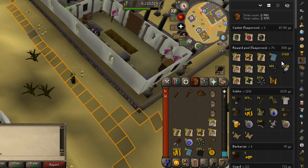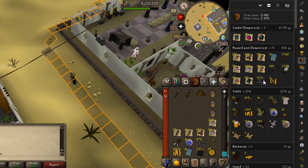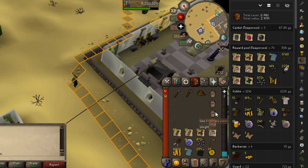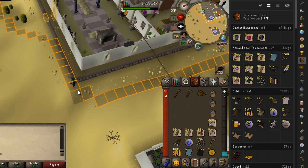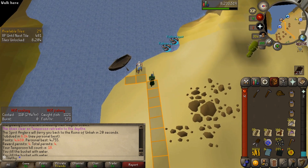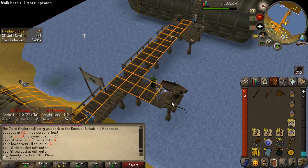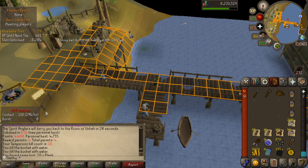XP-wise, we're getting like 30k fishing XP an hour, which isn't too bad. Getting a nice amount of construction XP as well, and about half the rates of cooking as we are fishing, which is expected. We're getting very close to 70 fishing. Loot-wise, we've done 74 fishes in the little reward pool. I've been cooking up the bass and the salmon as I get them. Planks-wise, we've got a few, which is getting us going for construction. We're on 18KC, getting about four permits every game, which I don't think is a bad return.